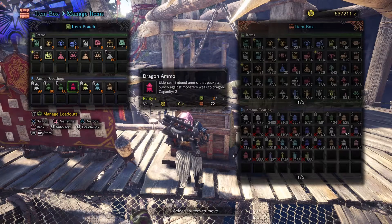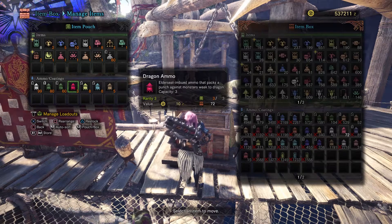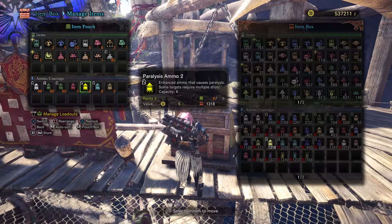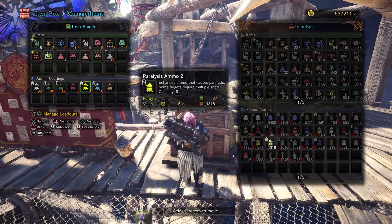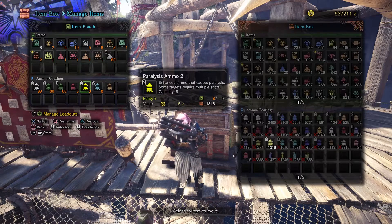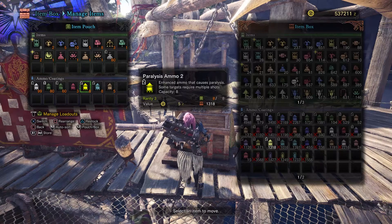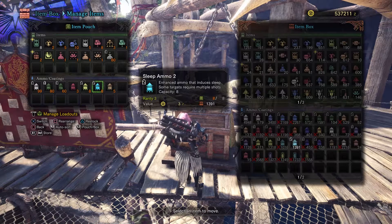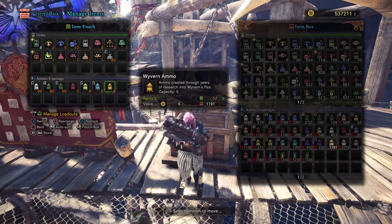Dragon Ammo is just there for dealing with Elders — it's really not going to make a huge difference because typically you're only going to want to hit a weak spot with a Spreadshot. Paralysis 2 has a terrible load time and a considerable amount of recoil, it's not really worth it to use alone, but if you have a decent group it's cool, or if your cat is equipped with a Paralysis weapon just to speed things up. Sleep 2 — same thing, except you can actually capitalize on it because we have the Wyvern Ammo and you can carry bombs.